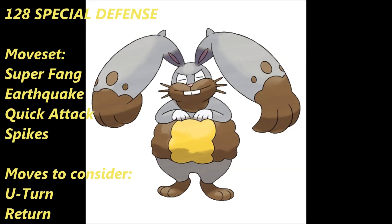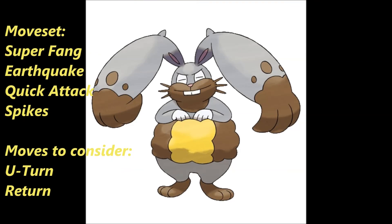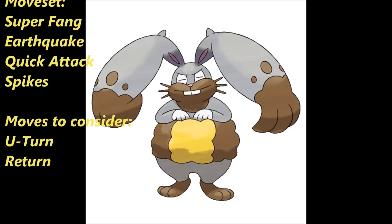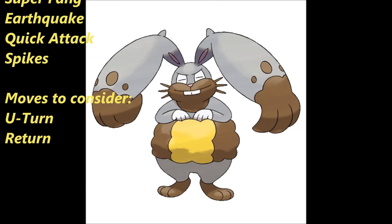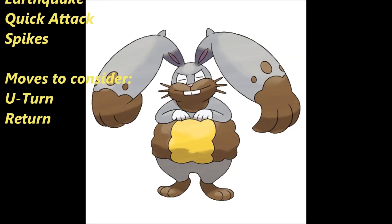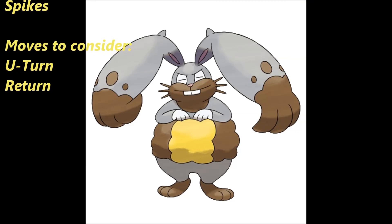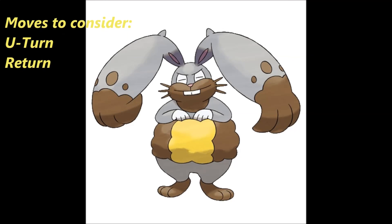Some moves to consider — I have two. U-Turn is a really good scouting move that gives you switch initiative, so you can opt out one of the three attacking moves — that's completely up to you. And Return, being the more powerful alternative to Quick Attack with base 102 power at max happiness. If you don't care about Priority you can use Return, but again, Priority is pretty good especially on a slow spread like this.